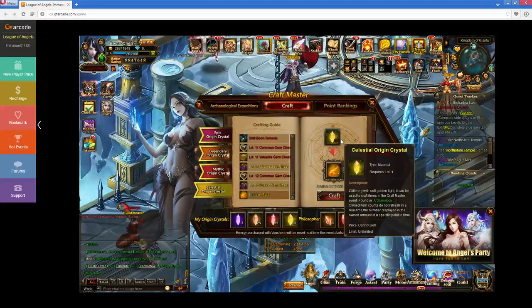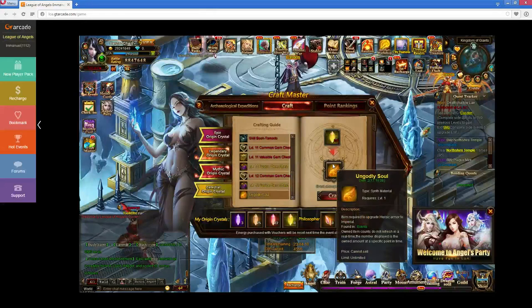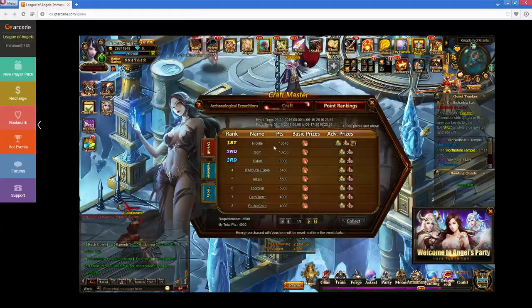I'm recording this on the 15th of June 2016 for those of you who want to know which Angels event I got the wings in. You can get the Intelligent Wings at any point in any shell event, which was a few days ago. I made sure I had those saved up. I didn't know that the Imperial Angel Wings print would be available, but I had 100 Ungodly Souls because I'd been building some up, and I also got some from the last time I participated in this and got over 10K.